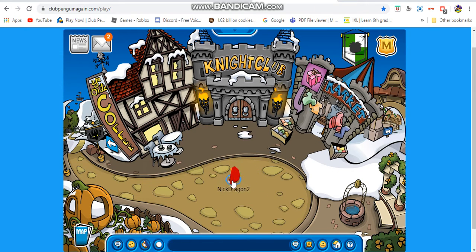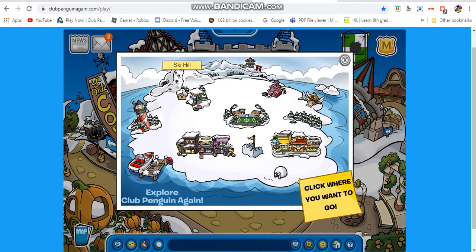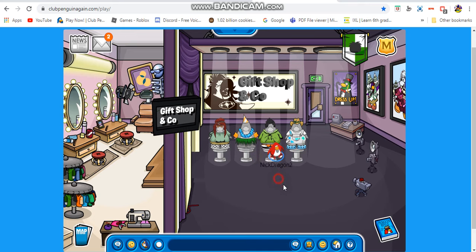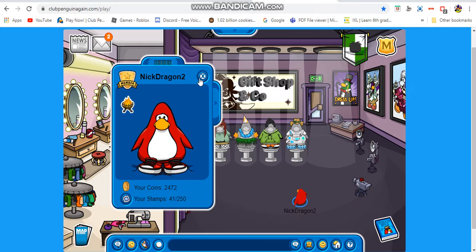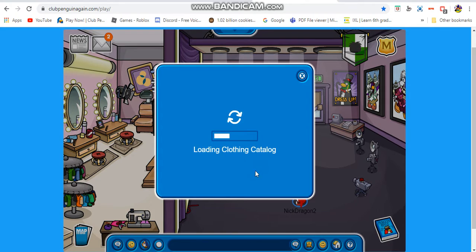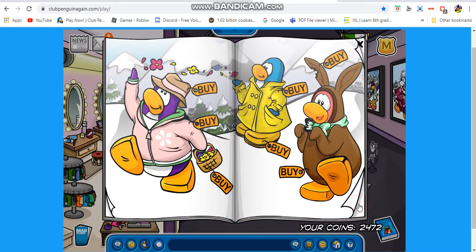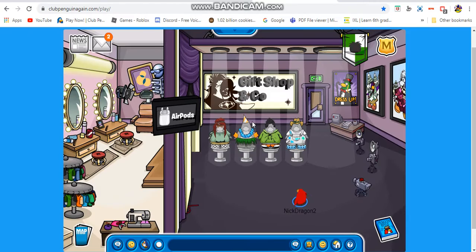From the last two walkthroughs I showed you guys the coffee shop, nightclub, ski hill, ski village, beach, dock, the town, and the market. By the way, this is actually an old alt account I made on Club Penguin. These are just items you can buy in the catalog - this is the catalog going on right now.